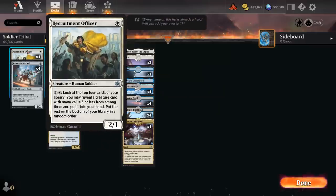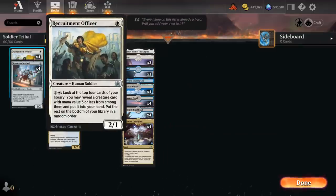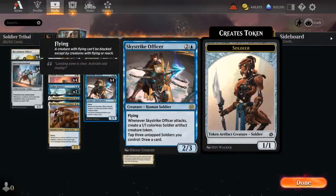At one mana we have the full set of Recruitment Officer, another great new addition — a 2/1 soldier. For four mana, I can look at the top four cards of our library, reveal a creature with mana value three or less, and put it into our hand. All our creatures fit that criteria. We also have the full set of Spectrum Sentinel — not a particularly impressive card, but I wanted to keep the curve nice and low with an extra one-drop, making us more likely to curve one-drop into two-drop into Officer to draw a card right away.